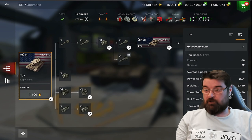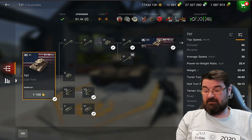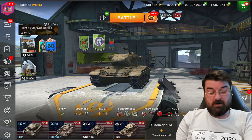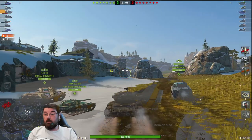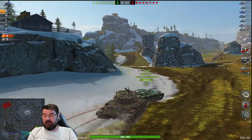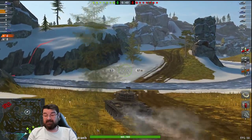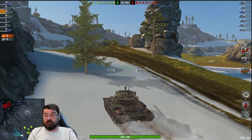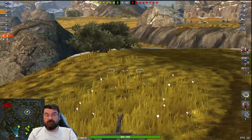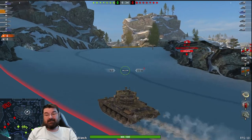Maneuverability - top speed going forward is 66 with an average speed of 39, and the power-to-weight ratio is pretty nice. Let's jump into a game and find out what it's actually like to play. Here we are on Yukon in our little T37. You can see the Electric Biscuit is outperforming me speed-wise. Don't forget it has a top speed of 66 going forward but it takes quite a lot of time to build up to that, and then you come across a hill and start losing that speed again.